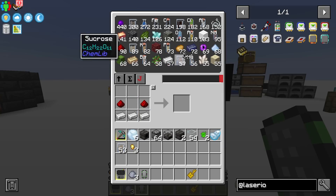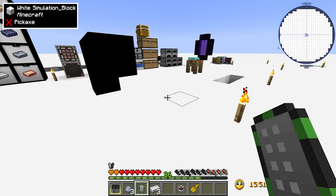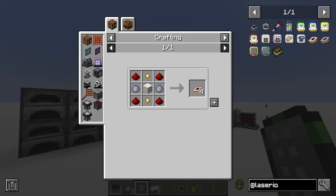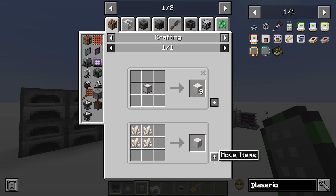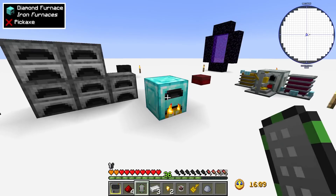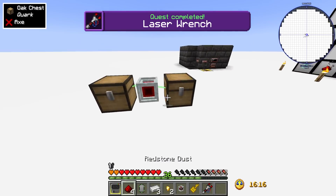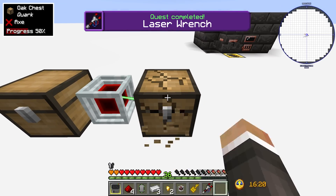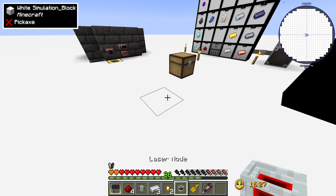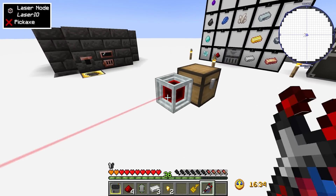If you want to go over a longer distance you just need another laser node and a laser wrench. The laser wrench requires another set of logic chips. Once you have two nodes you can shift right-click one with the wrench and then right-click the other to link them. Now with the insertion card removed from between them and replaced at the far chest, cobblestone flows through the linked nodes into the distant chest.